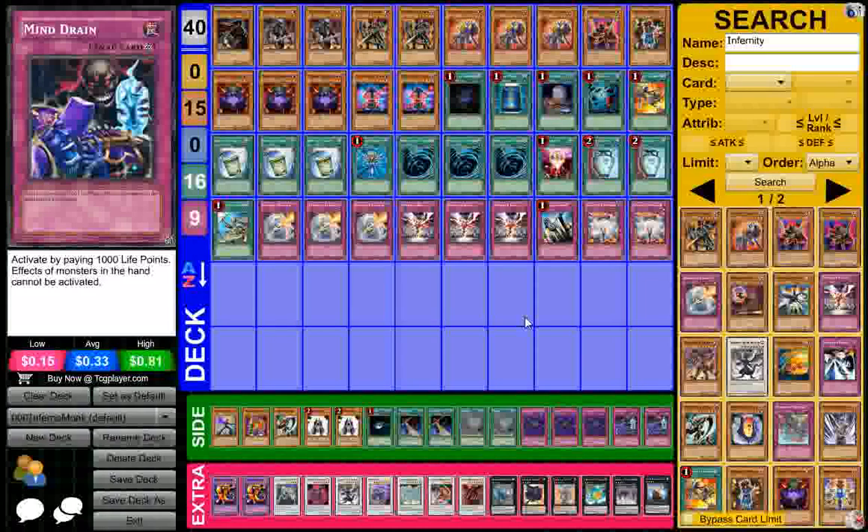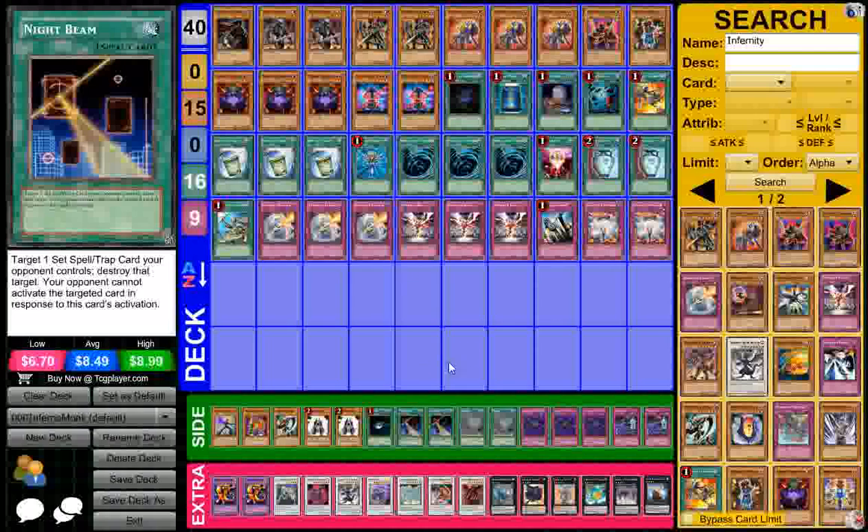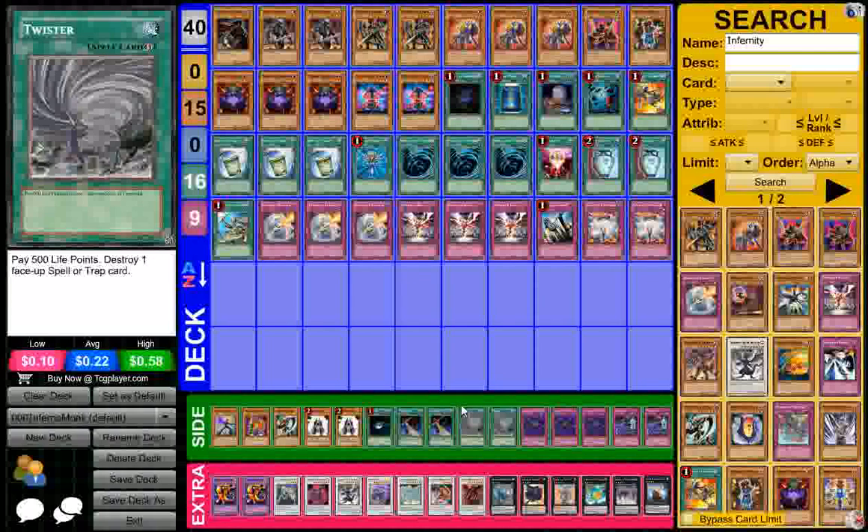Mind Drain is obviously for opponents that have too many hand traps, or E-Dragons, obviously. Night Beam works great against everyone. Twister is a personal favorite I have for decks that will side continuous cards against me, or decks that main a lot of continuous spells and traps.